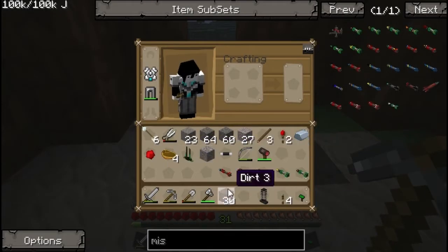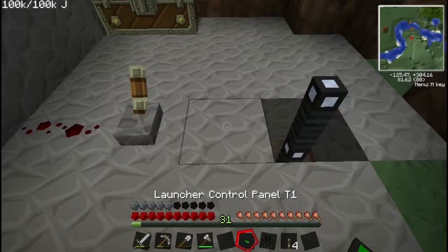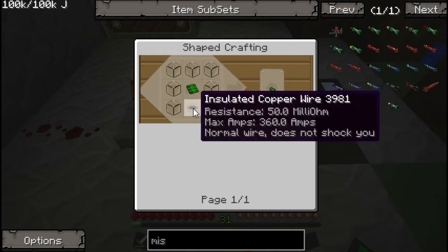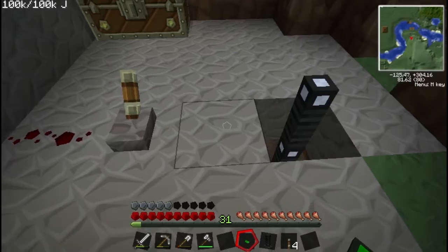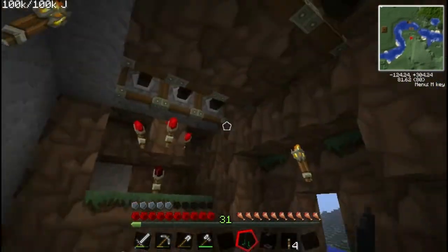The first thing you need to make when you build a missile is the launcher control panel. The recipe for this is 7 bits of glass, a control circuit or basic circuit in the middle, and a copper wire at the bottom. You want to put that down in front of where you want to launch your missiles from.